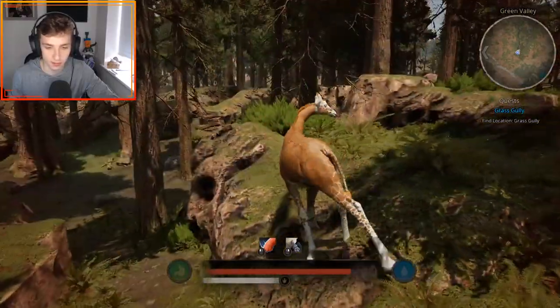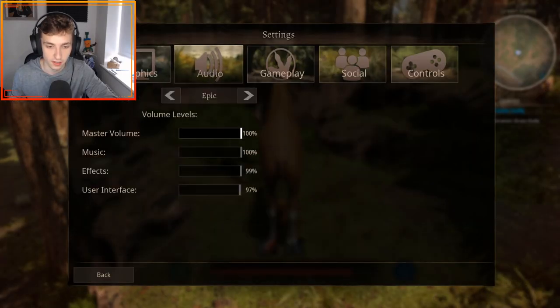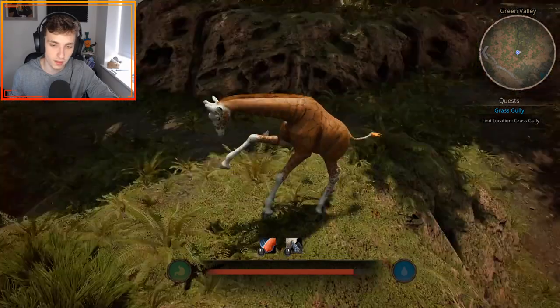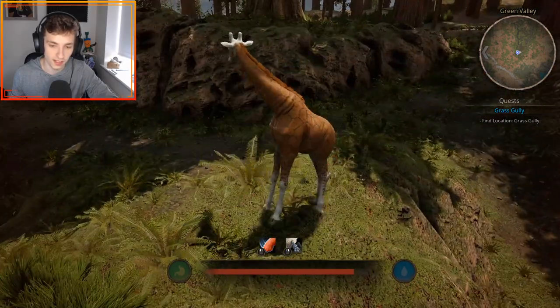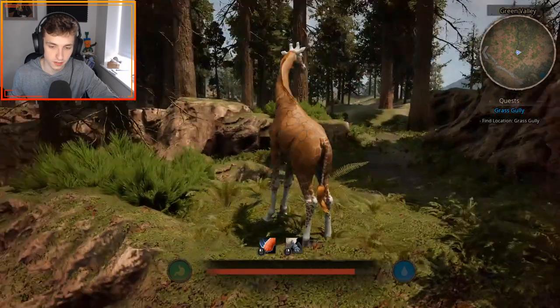Let's go ahead and look at the sounds for this creature. Let me double check that my sound settings are up. There we go — so we've got the aggressive sound, which is a kick, and then a shake animation.